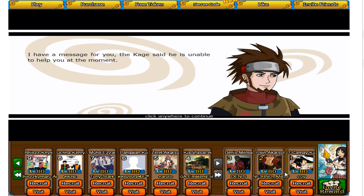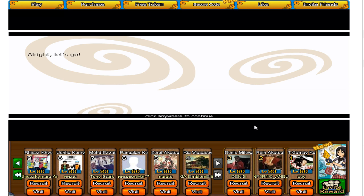I have a message for you. The Kage said he's unable to help you at the moment. Don't worry, he's helping out in protecting the village. I will take you myself to the next training area. Alright, let's go.